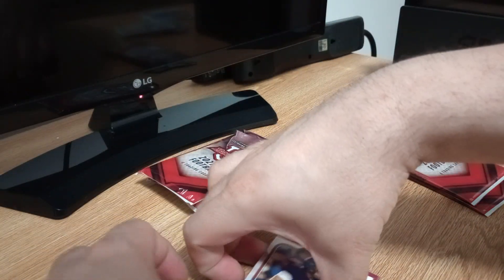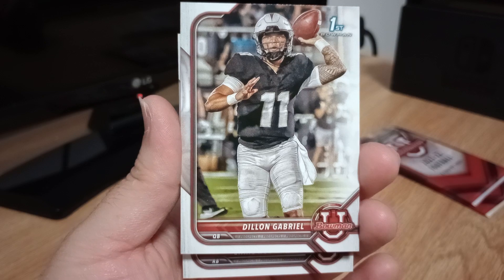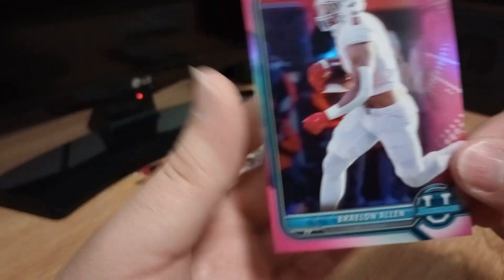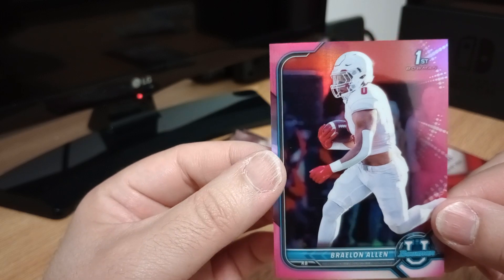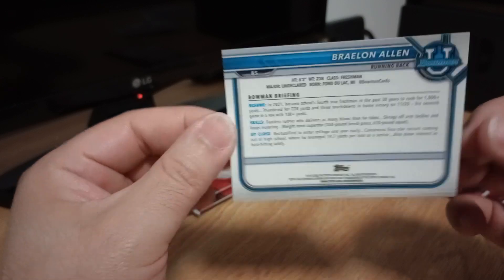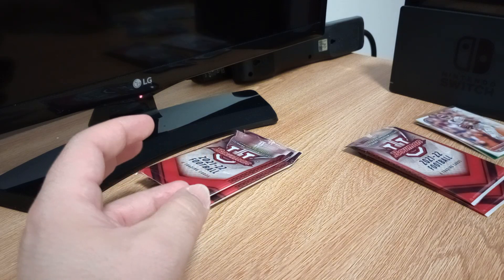A couple of these packs have had five cards. We also got Dylan Gabriel, quarterback — I'm liking this. Let's see what our pink is — hopefully someone well-known. It's a Braylon Allen, who is a running back. He apparently can't be number zero though — the other guy was zero too. Are they even taking the numbers off these cards? It says he's the fourth true freshman in the past 30 years to run for a thousand yards. Okay, Braylon Allen — can't say I've heard of him.